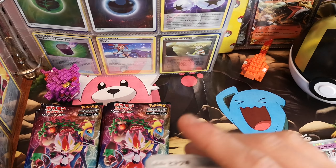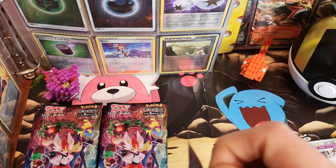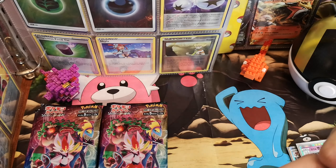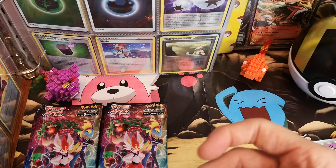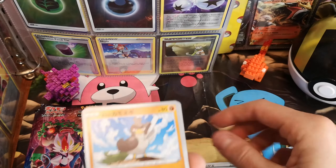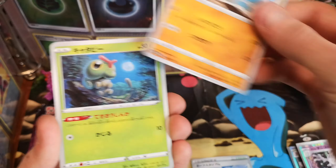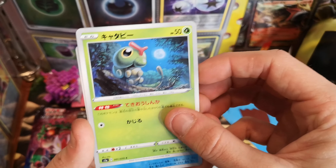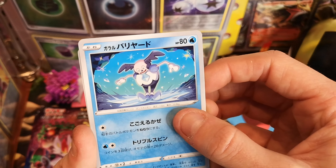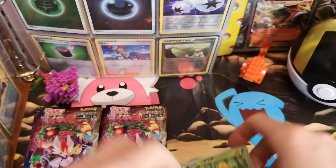Japanese cards are better aren't they? Absolutely demolished that pack. Tuffield Stadium — full of sheep. Galarian Farfetch'd. Meowth in the moonlight. Galarian Mr. Mime — absolutely crazy. And a Shuckle. That was disappointing.